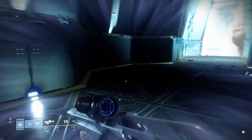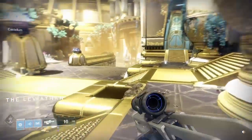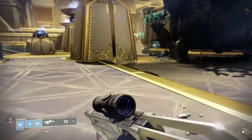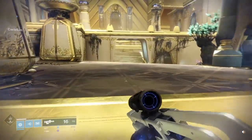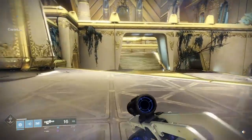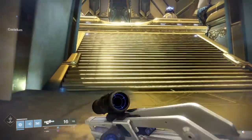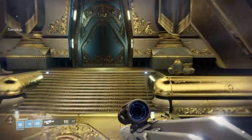Once you get into here where you have to take care of all the adds, you're going to want to take a left and head to the door with the chalice of the orbit — or the gauntlet room. Once you hit that door, touch it and just bust a U-turn real quick and head right back to where the guards were guarding the door as soon as you came up the lift.